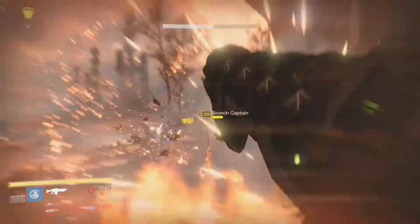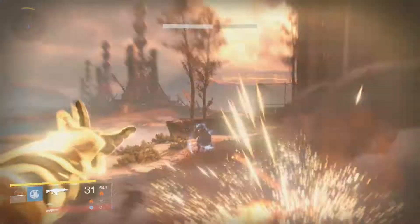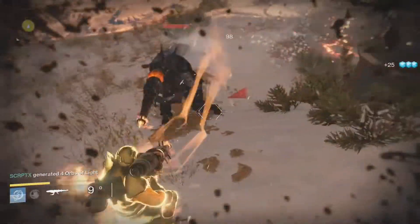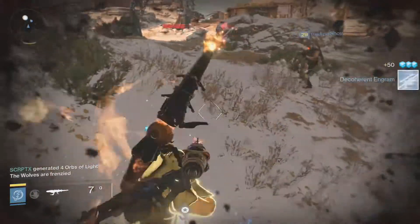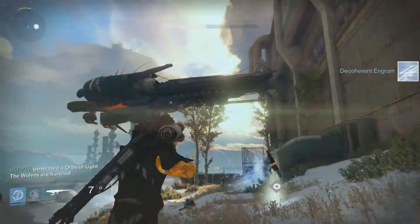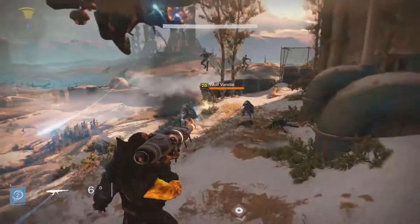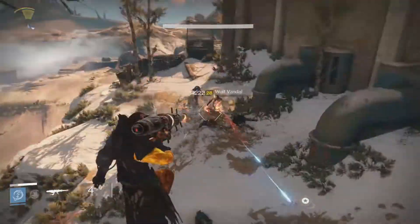Upon killing the Scorch Captains, you will get a Scorch Cannon. The Scorch Cannon is something we saw in the Prison of Elders, and as I mentioned in yesterday's video, you may be able to get them in public events — and that's exactly what happened. If you don't know how the Scorch Cannon works: you can shoot it normally, or hold down the trigger to charge it up, and it will explode when you release.